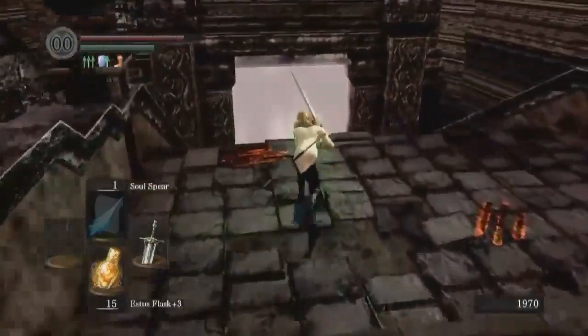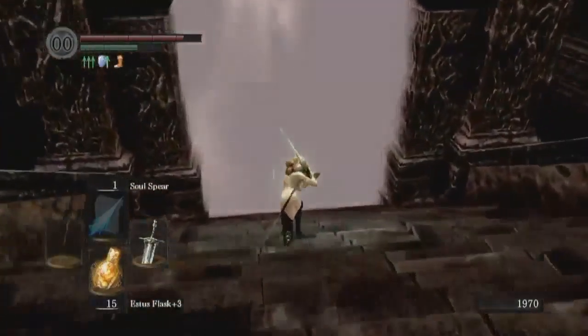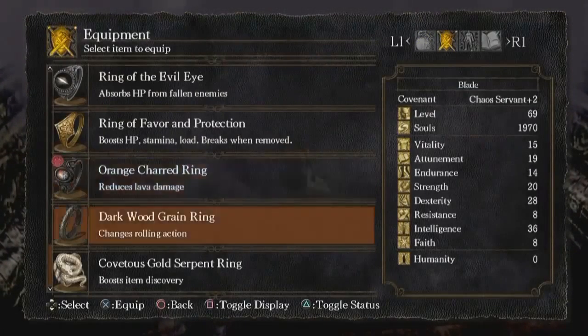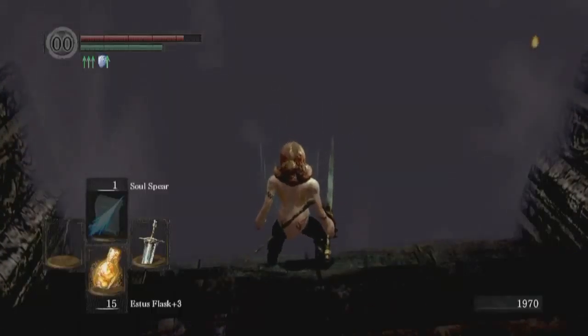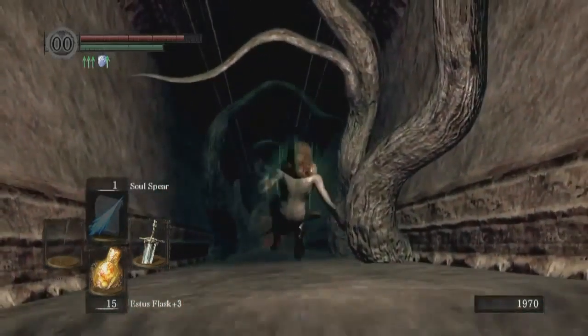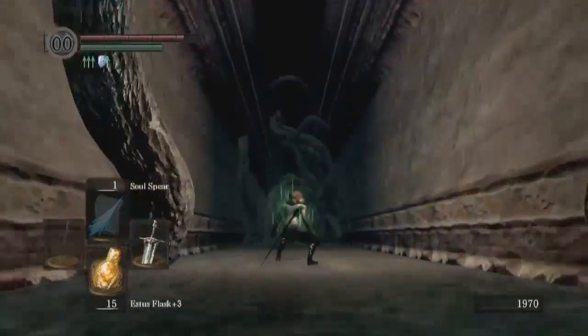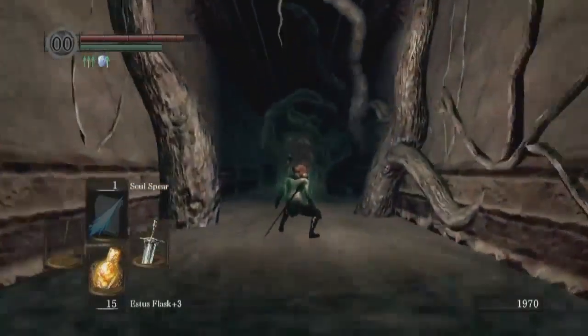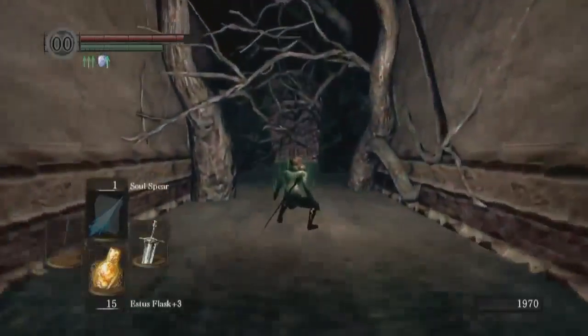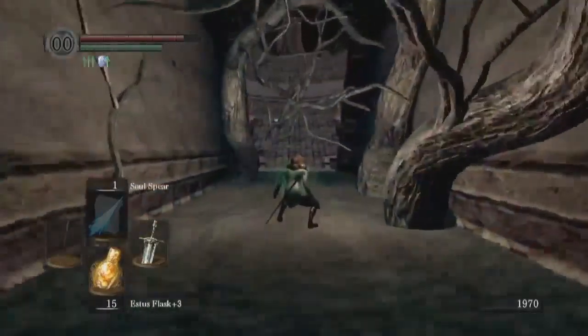All right, Bed of Chaos — I'm going to put you to sleep. Terrible. I imagine the Bed of Chaos is worth enough souls that this will probably be what sets the Egghead off. I would hope anyway — we've been carrying this thing around for a while. I'm still amazed I haven't lost my Bloodstain yet.